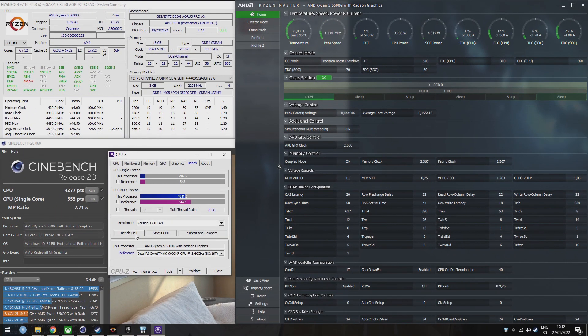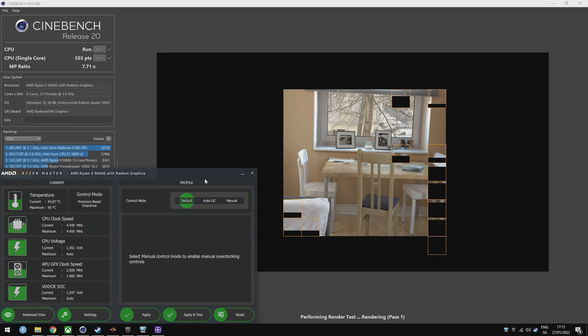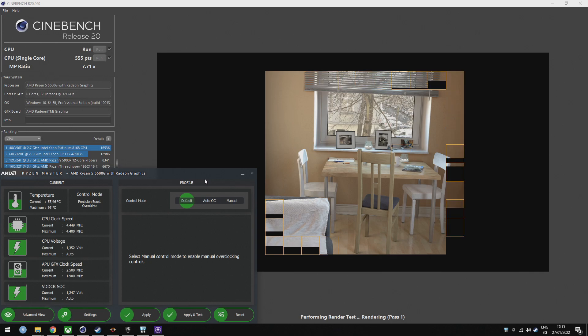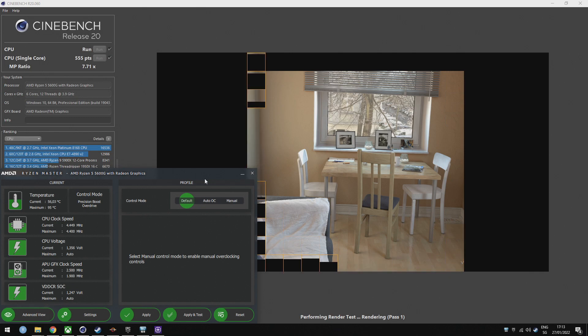You can see all the details on screen, but please, if you have a 5600G, don't just take those numbers and plug them into your system. Your PC almost certainly will not boot up if you do that. I will soon make a video about tuning your system to get more out of your AMD 5000G APU — stay tuned for that. But now we'll have a look at how this setup performs.